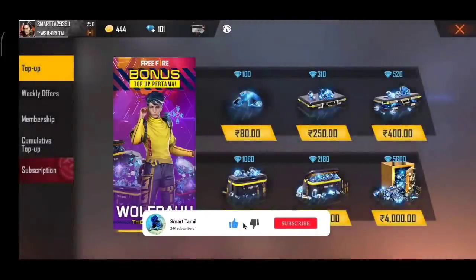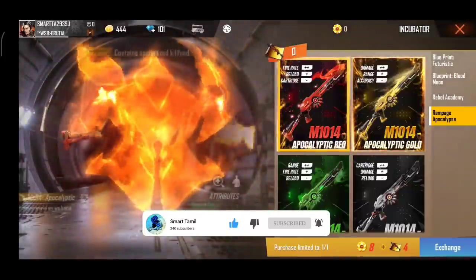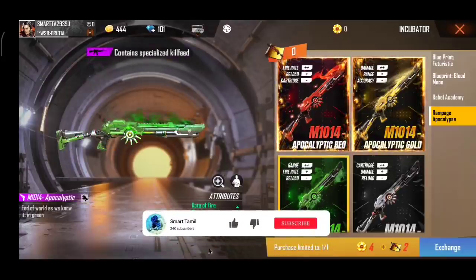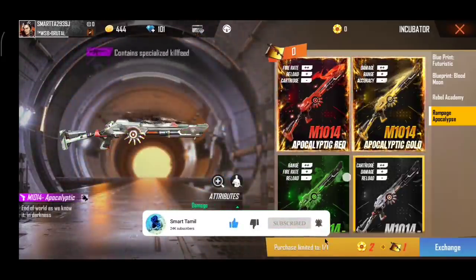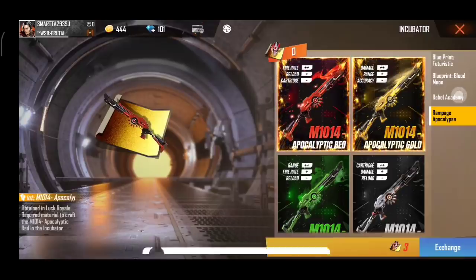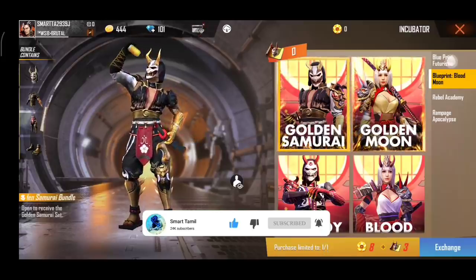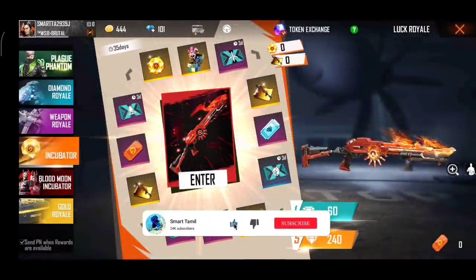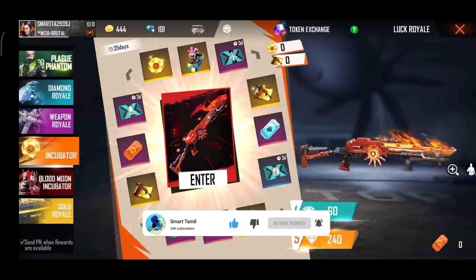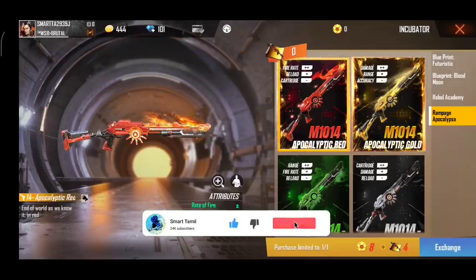Now we have a research offer — there is a new option. There are 4 items: 1, 2, 3, 4. This is a Rebel Academy. Blood Moon Samurai — Blood Moon Samurai Scar Blueprint. This is an event of 30 videos and it is 35 years old. This is a very rare level — we can't see everyone in this server.